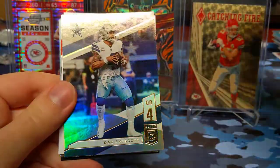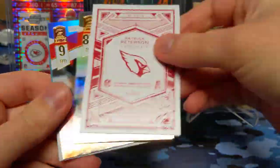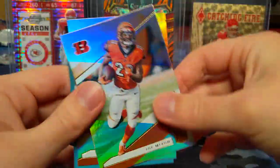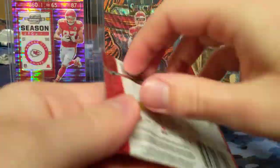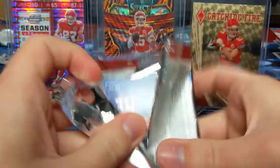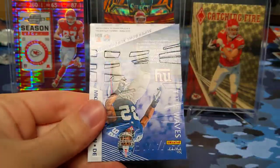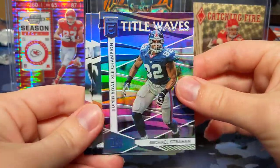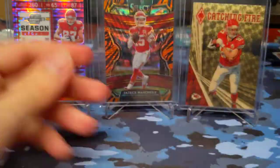Philip Lindsay, Dak Prescott, Patrick Peterson — this is going to be the elite deck. A Joe Mixon and Baker Mayfield. Russell Wilson, Bobby Wagner, Title Waves, Michael Strahan insert, DeAndre Hopkins and Saquon Barkley.